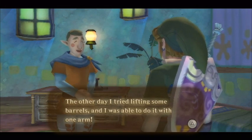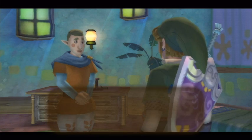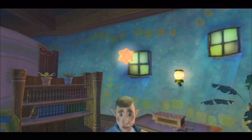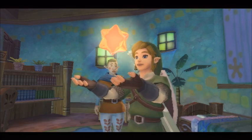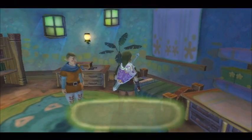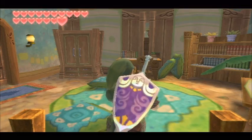Go ahead and talk to Fledge. He's sort of proud of himself, and he asks you whether he has enough muscle or if you're too strong. It pretty much doesn't matter what you say — Fledge will thank you for helping him, and Link will be rewarded with 5 gratitude crystals. You could have done this entire quest earlier, or you could have progressed throughout the game like I did. That now gives us 60 total gratitude crystals, so there are 20 more to go. That's pretty much all the gratitude crystals we're going to be getting in this chapter for now.